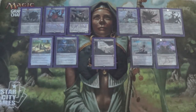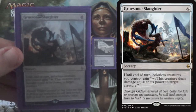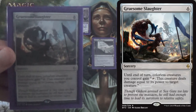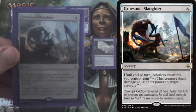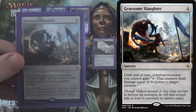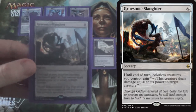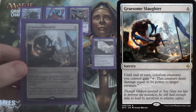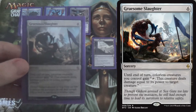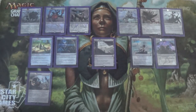Onto the sideboard. Against mid-range decks we're running Gruesome Slaughter — our one-sided Wrath. 6 mana, sorcery speed. Until end of turn, each colorless creature you control deals damage equal to its power to target creature — they don't fight, they simply deal damage. That's why I call it one-sided. The 6 mana isn't as bad as you'd think because of the ramp in this deck. But it is sorcery speed, so against Coco decks this isn't great — they'll just Coco end of turn and get out two creatures. Mid-range decks only. We also bring in two Endbringers from the sideboard against control — they just give us inevitability by drawing cards and being able to attack and block.